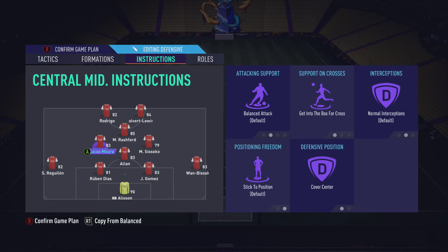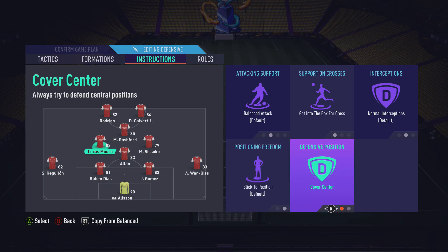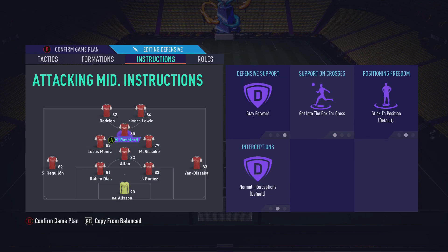For Lucas Mora, because he's an attacker playing center mid, I leave him on balanced attack — I don't tell him to stay back. I do tell him to cover center still, which is what worked well with Dan James for those interceptions. I also have get into the box for cross on Mora. I feel like that is one of the best playing instructions this year because everyone in Division 3, 2, and 1 does the same thing — runs down the line and cuts it across. So you need men in the box.